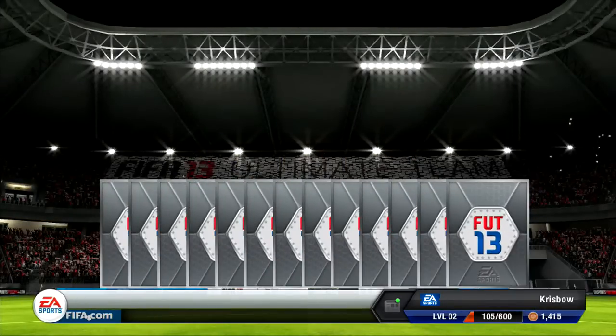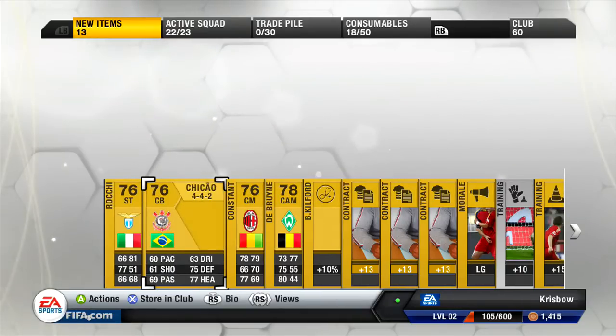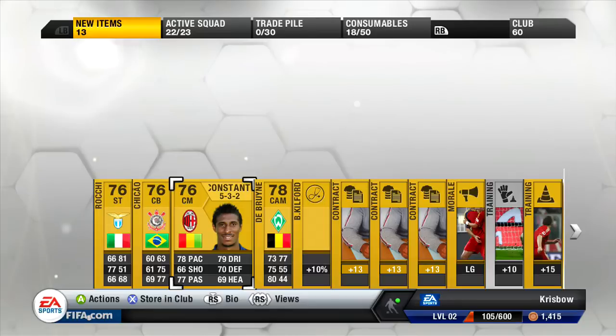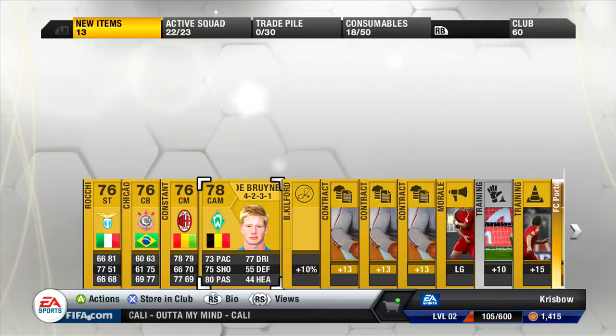Let's have a look who we've got. Rocky - 4-3-1-2 striker, decent dribbling, 77 shot, 66 passing, 68. Corinthians 4-4-2 centre back - definitely be going in my team. Constantin plays as a central midfielder, decent pace. Kevin De Bruyne! Definitely, definitely be in my team. Might have to change the formation from 4-2-3-1.